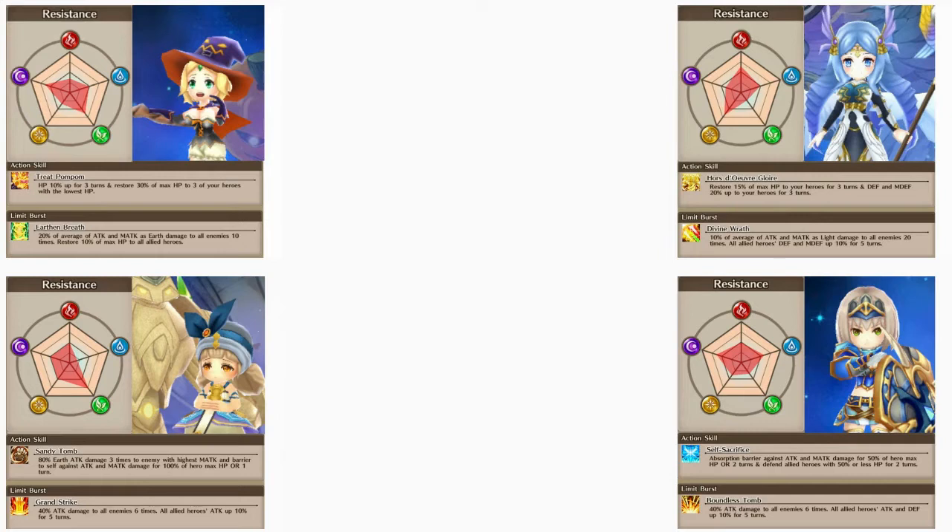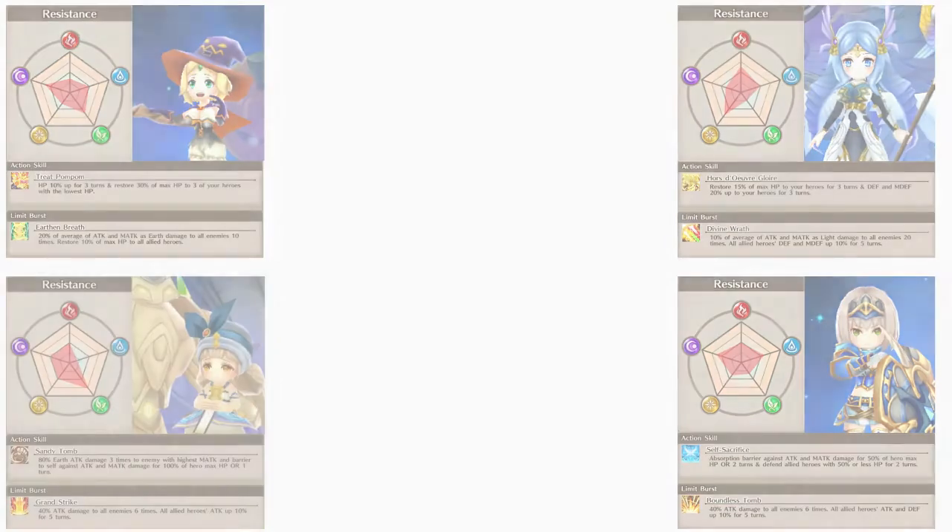Next up we have our tanks: Neji and Luka. Both have moderate dark resist and can put up a barrier for the incoming magic attack damage. Luka can heal off of her barrier but can only absorb up to 50% of her max HP, while Neji can absorb up to 100% of her max HP. Heimdall isn't preferred for this connect due to his low dark resist and difficulty dealing with the magic attack damage.